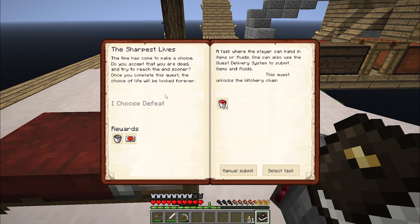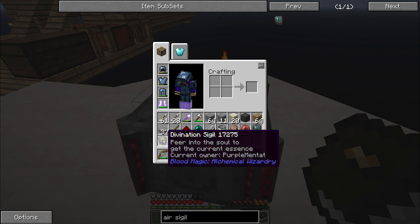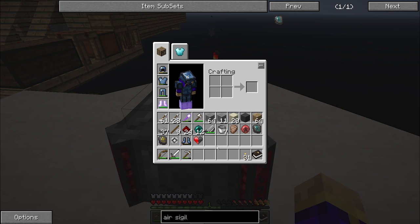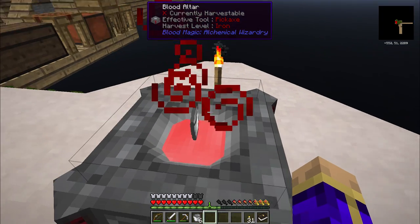Interesting. We'll do the choice of life first and see what effect that has on everything. There is still 3,000 essence in here, which is plenty enough for me to pull out 1,000 in that bucket and hand in this quest.